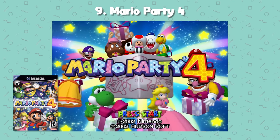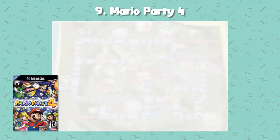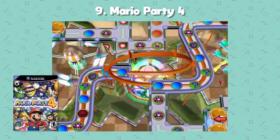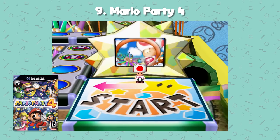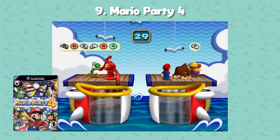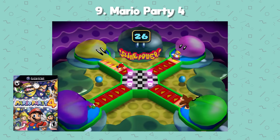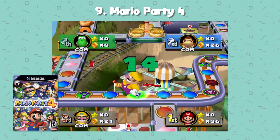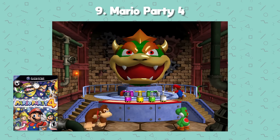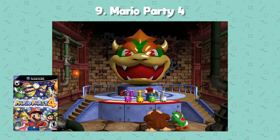Number 9: Mario Party 4. In my opinion, this is the best party game on the GameCube. The shop system was easy, the magic lantern and accompanying genie always felt like cheating, and handing over 20 coins for a star is still one of the best bargains in life. It's a board game turn-based title where players collect coins to trade for items and stars, compete in mini-games, and can unlock Bowser's Castle in story mode. Everyone loves Mario and everyone loves a party.